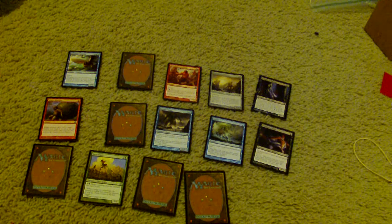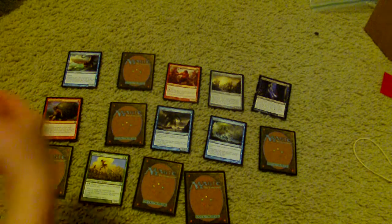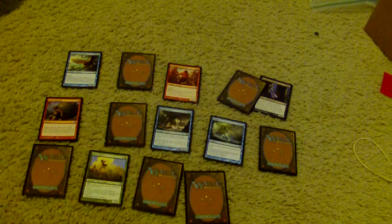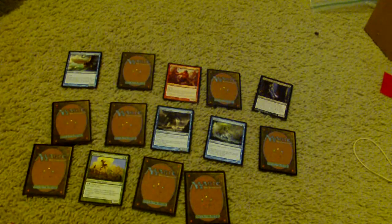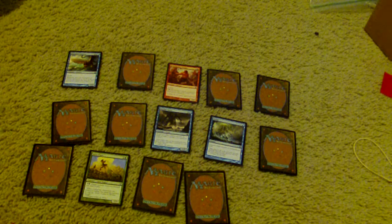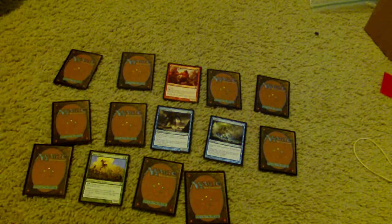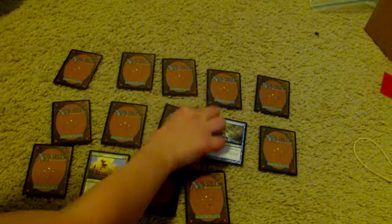Next I'd probably pick Tormented Hero, just cause of the heroic and the 2/1 for one. I do like Disciple of Phoenix, but I'm gonna go with Guardians of Meletis. Then I'm gonna go with Titan's Strength, then Disciple of Phoenix, then probably Persistent Chimera, then Ill-Tempered Cyclops, then Benthic Giant, and then Satyr Piper.